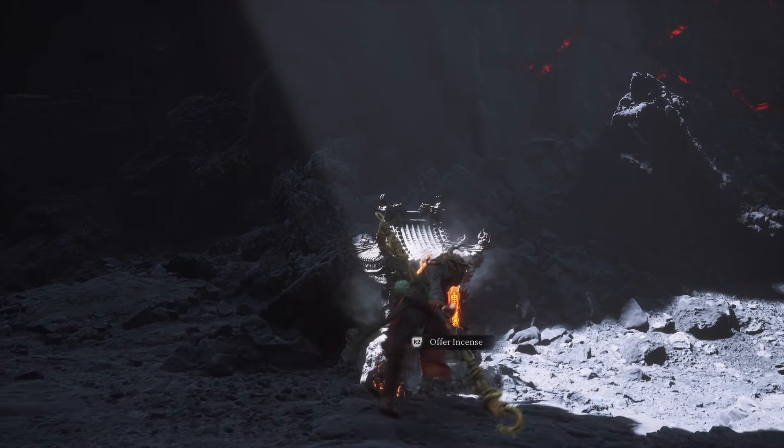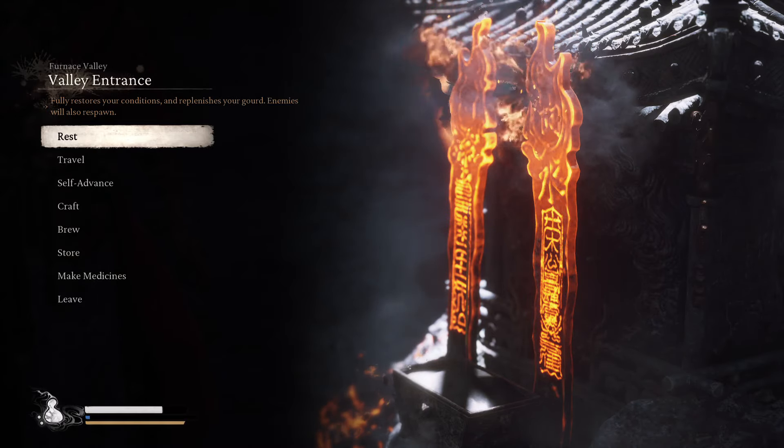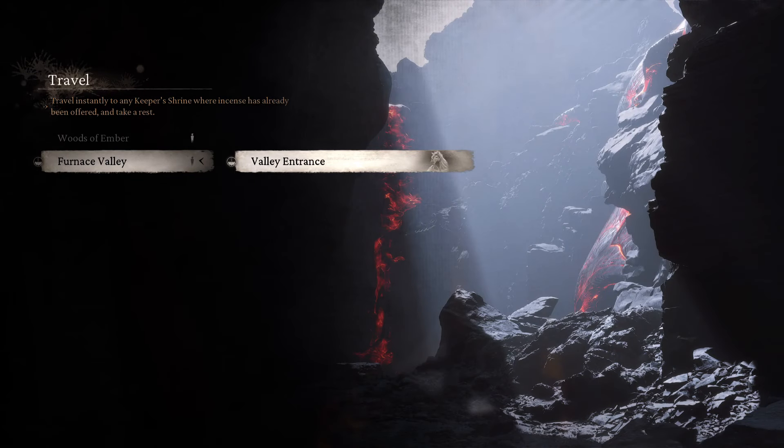We're going to start with Coomsteel for this location guide. We are in Flaming Mountains, in Furnace Valley at the Valley Entrance. That is where we're at.